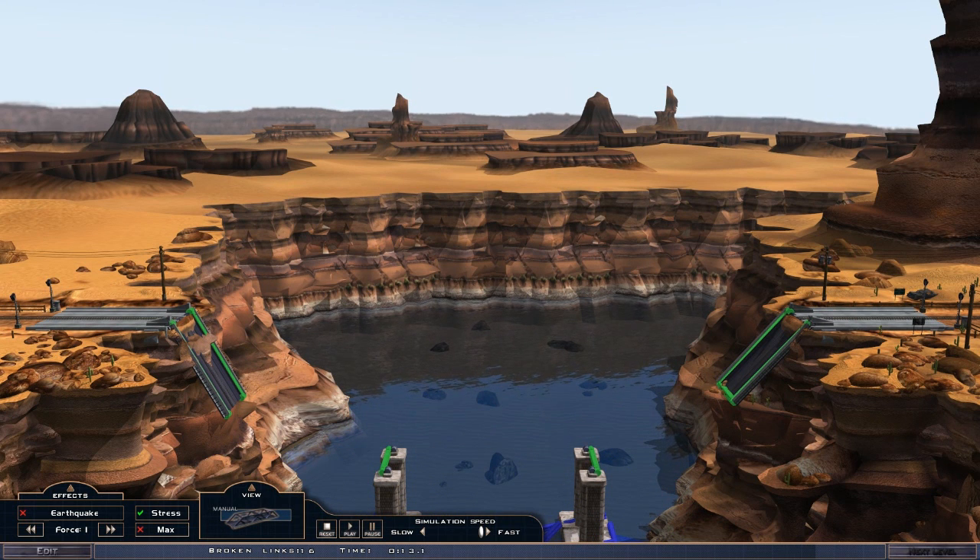Basically once you've built your bridge you can go to simulate, and that will add physics to the world which decides whether your bridge is going to fall apart or if it will hold up. Let's just stop the simulation — if we unpress play and then edit, we're back in edit mode.